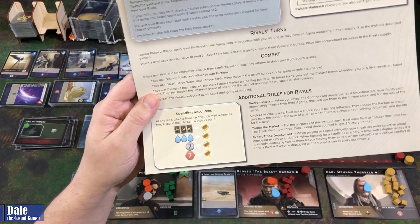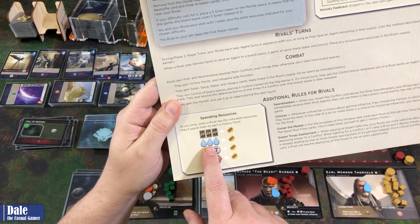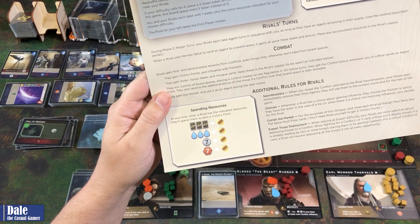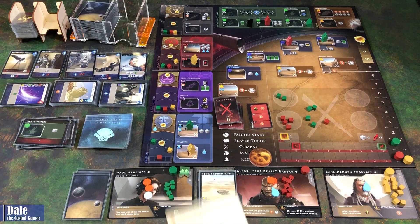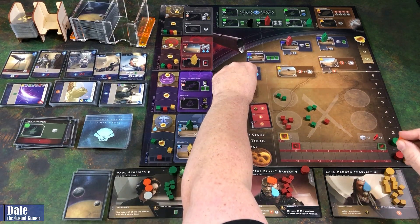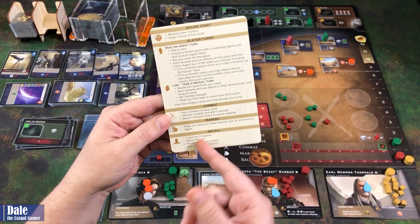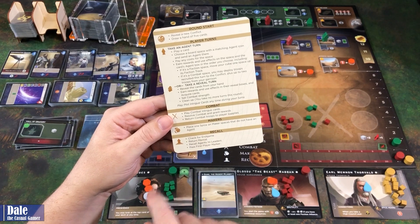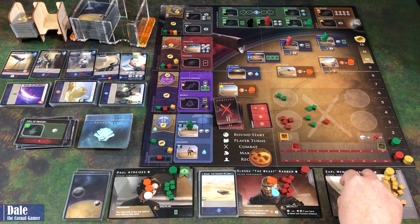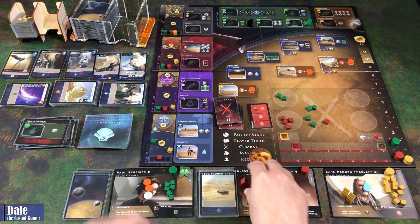Just to show what the resources are doing in solo play — whenever rivals get three water cards, they trade those in for a victory point. Or seven Solari and seven spice, they trade those in for victory points. Back to the round: place spice on maker spaces that don't have an agent, then recall. No one went after the Mintat, so we get our leaders back and pass the first player token.